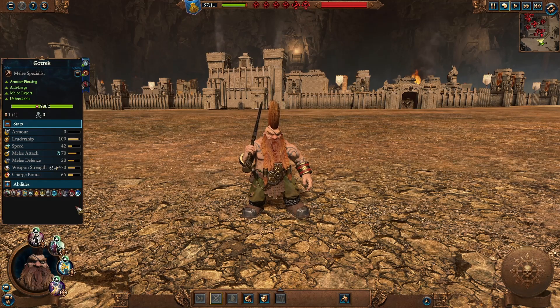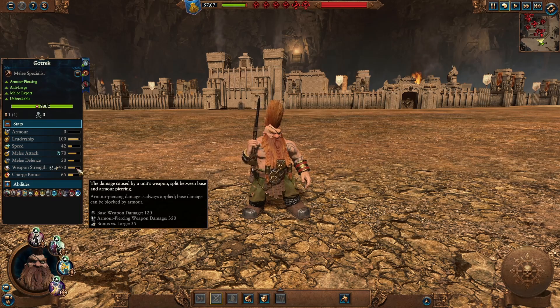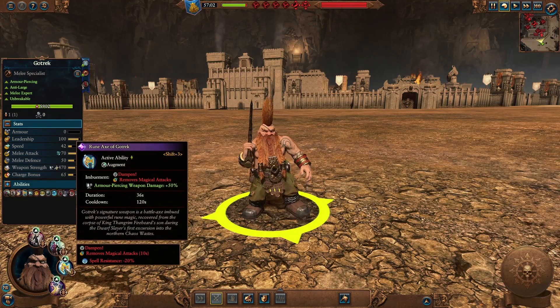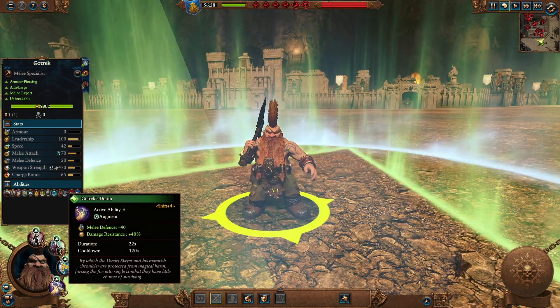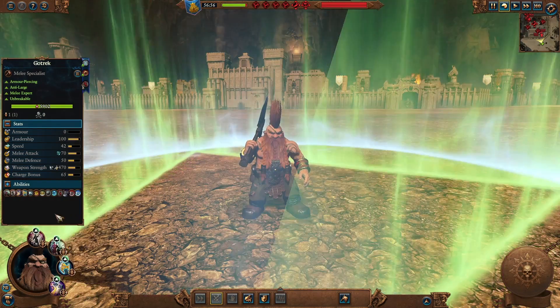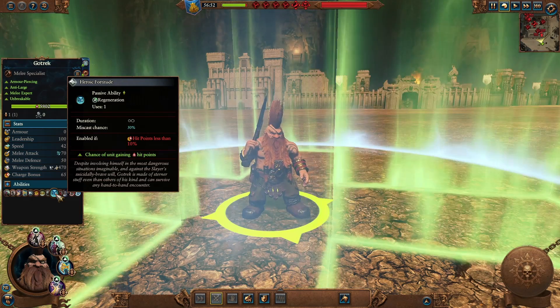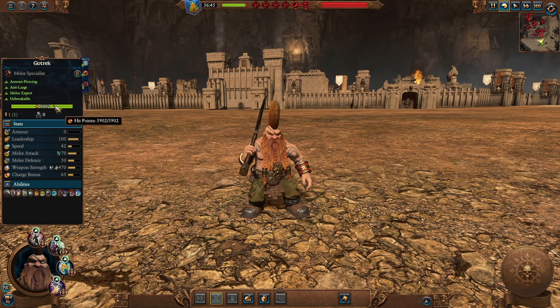Gotrek, everyone's favorite dwarf, is a powerful melee hero without any armor, but with a ton of melee attack, good defense, and magical attacks. He does quite a lot of armor-piercing damage with hefty bonuses versus large — great at taking out anyone, especially large targets. He has Deadly Onslaught and Foe-Seeker, plus the Rune Axe of Gotrek which causes Dampen, removes magical attacks and spell resistance from enemies, and gives him 50% armor-piercing weapon damage. Gotrek's Doom gives 40 melee defense and 40% ward save. He also has regeneration via Heroic Fortitude, and Deathblow below 20% HP giving massive weapon and armor-piercing damage — an excellent frontline fighter with tons of hit points.